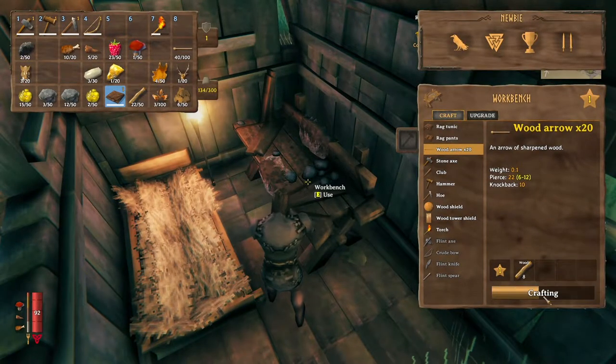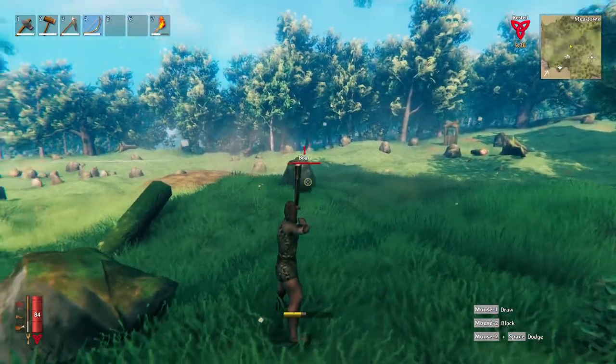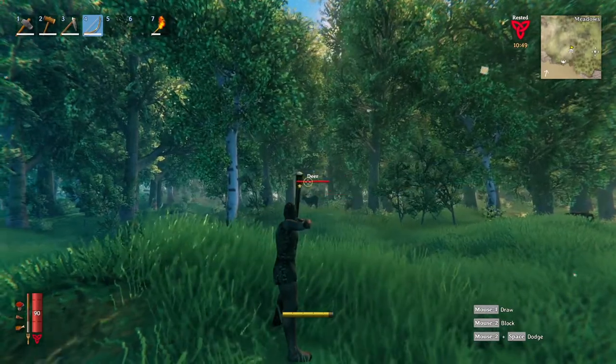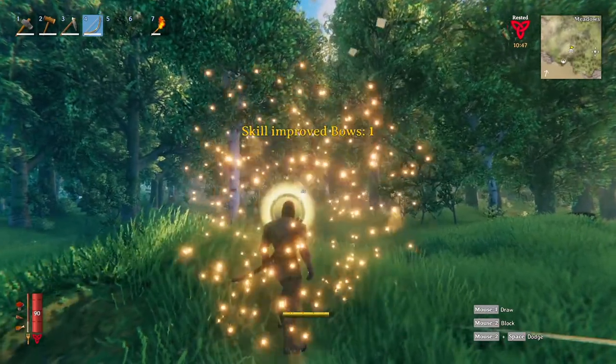Once you have crafted your bow and arrows you will now be able to hunt animals a lot easier while also keeping a safe distance from attacks. This will also help you hunt deer as you can shoot them down without getting too close and scaring them off.